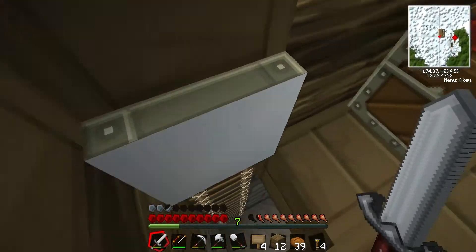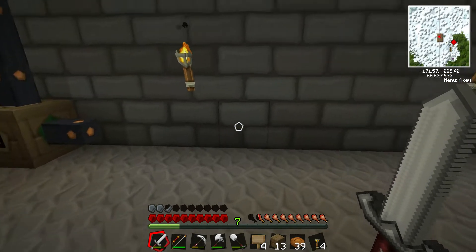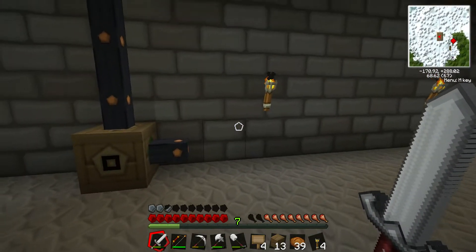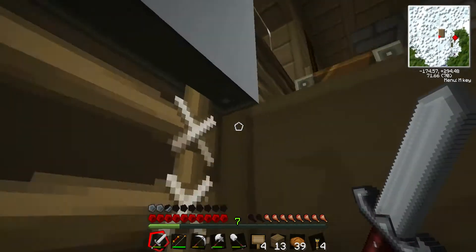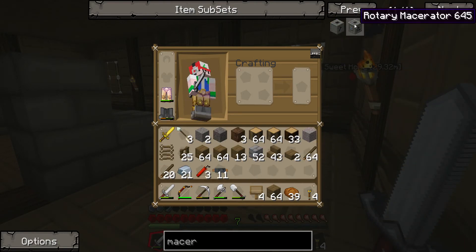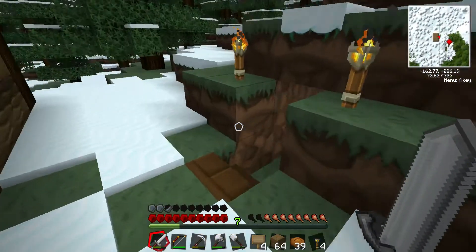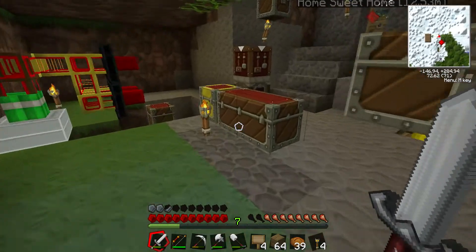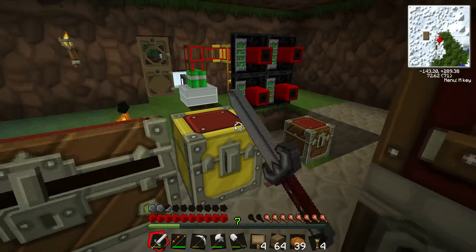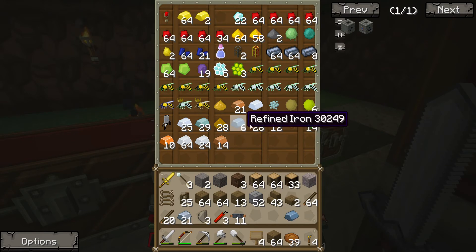Are you making the macerator right now? No, I'm finishing the roof. Alright, so we need a macerator - let's do that. What do I need? I have a machine block. Give me that. Three flint. We need an electric circuit - I'll make that real quick. Do you have flint? There's plenty in the chests. I got three flint. One refined iron, bunch of copper - one, two, three, four, five, six - and two redstone.